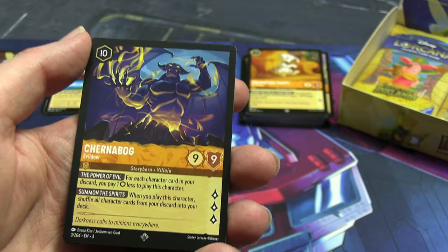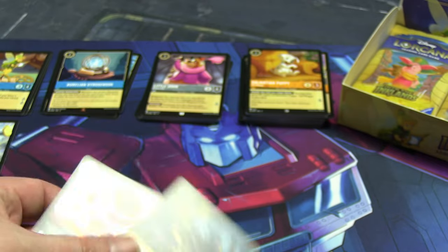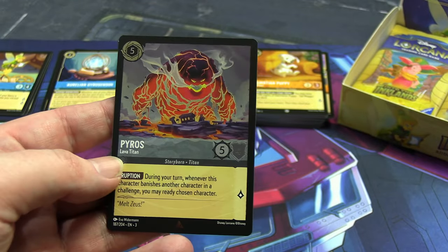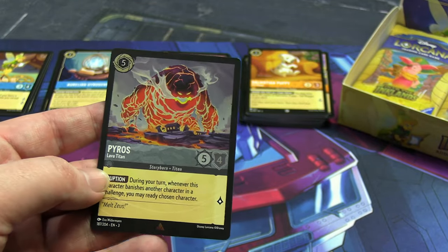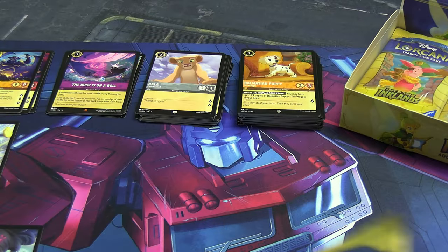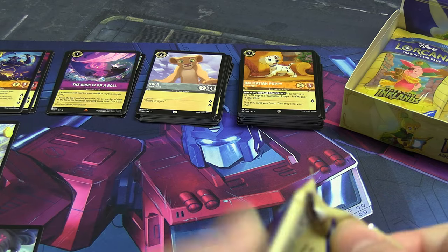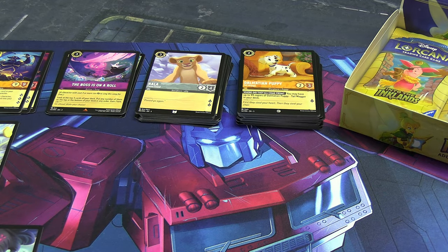I discovered I got an enchanted card and asked my friend about them — he said he has Chernabog's enchanted card. If the normal version looks this cool, I can understand why the enchanted version is worth even more. Then — oh, fantastic! A second foil Titan: Pyros! Now I just need many, many more. We're about one, two, three, four, five cards deep into the 60 I need for a deck.